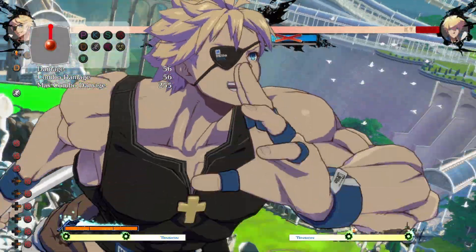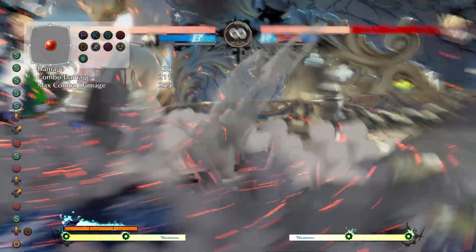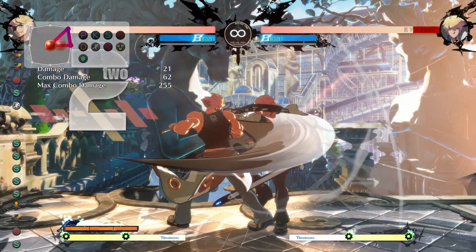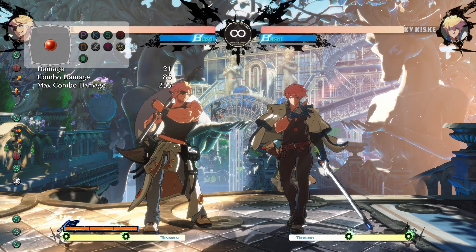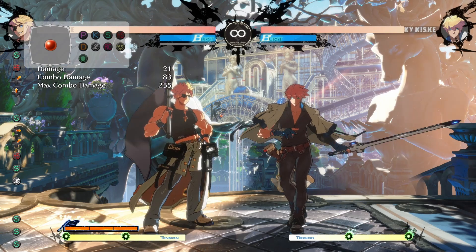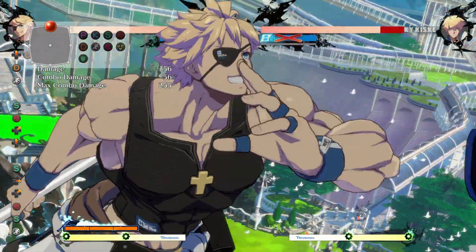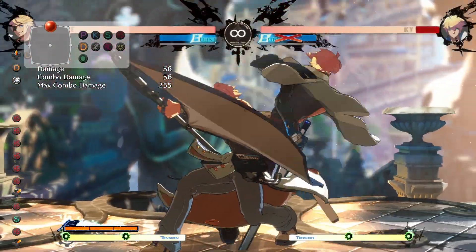Finally, his best dust combo is: slash, heavy slash, heavy slash, slash, heavy slash. To break it down more clearly: slash, heavy slash, jump cancel, heavy slash, slash, heavy slash, jump cancel again, into slash, slash — or heavy slash, heavy slash. Slash, slash works on all characters but heavy slash, heavy slash does more damage. For example you can do heavy slash, heavy slash on Ky but not all characters. So most characters you'll want to go slash, slash. Still pretty good damage — damn good damage.